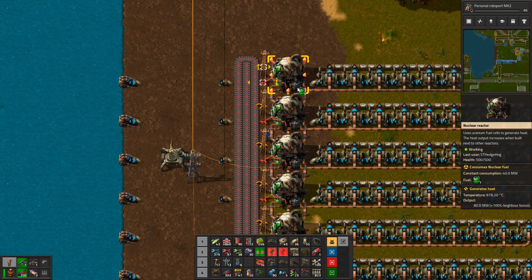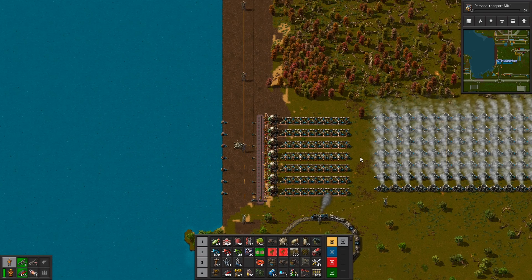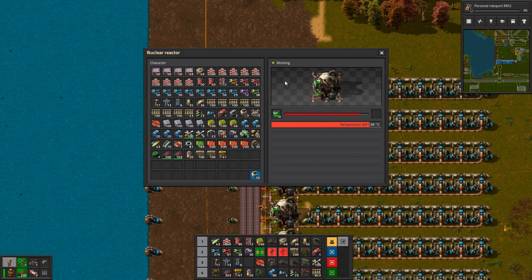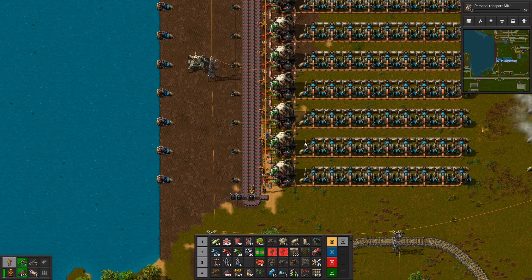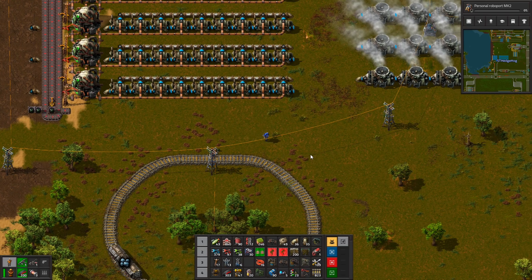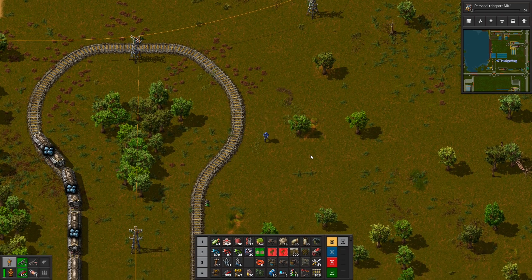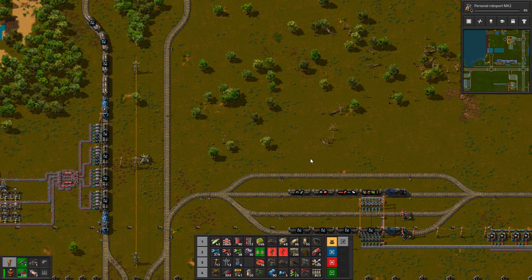I think we have enough power poles now - 'think' being the operative word. I thought we could make some more. We're in power problem mode. We are? Yeah, I actually don't have enough fuel cells to keep the nuclear reactors running.